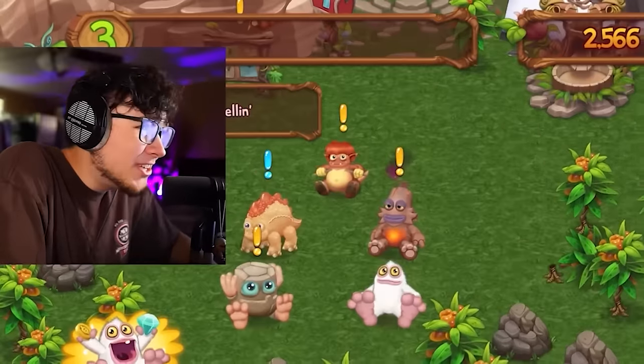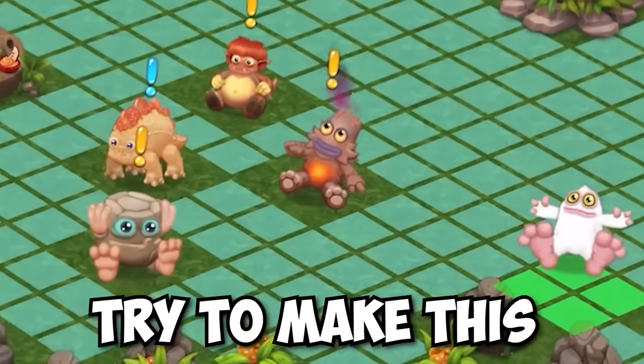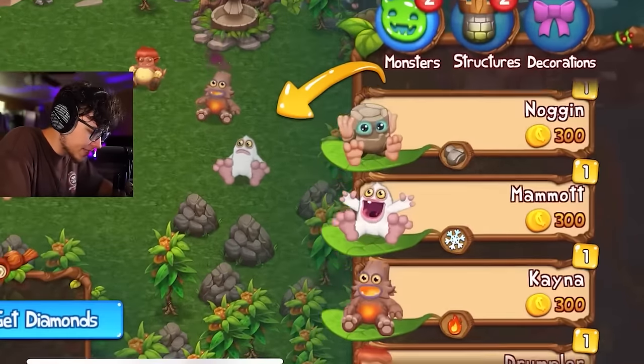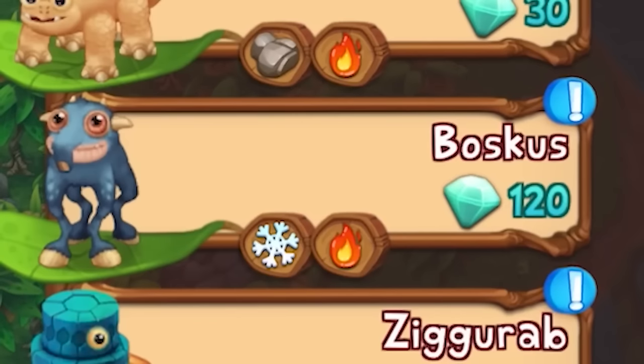That tree broke — that was funny. Now we have a little extra space, let's move our monsters around to make things neater. Next monster in line looks like Boscus. I've never seen this monster before — that'll be Mammoth and Kena.